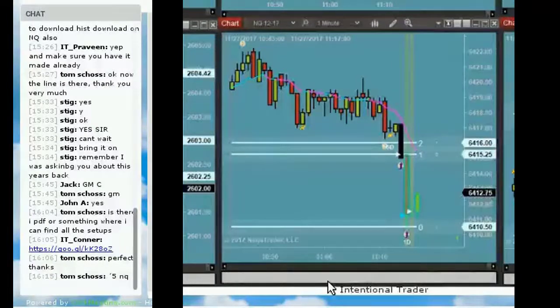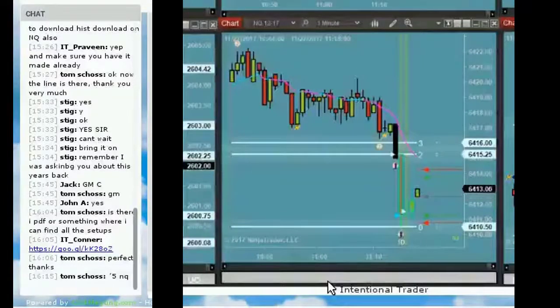We had a nice strong push — medium blue speed tick oversold — hit that level, opened within five ticks above. Also had a rico dot, which is nice but wasn't required. Opened above and got our plus five.